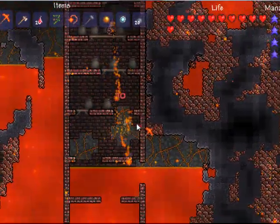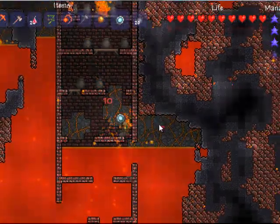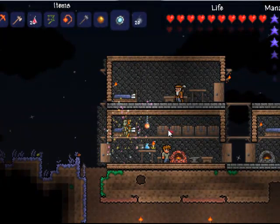Dig the block out from underneath it and it will drop the Hellforge so you can pick it up. However, I had a fallen-down tree, so mine just dropped into the lava.